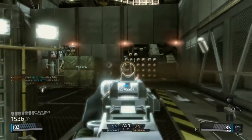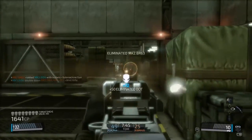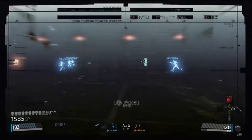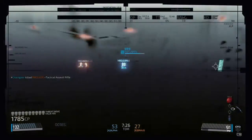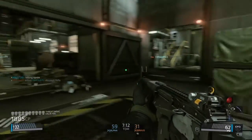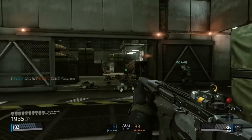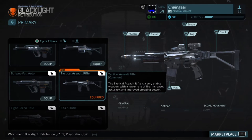You guys saw the stats and the differences between the assault rifle and the heavy assault rifle — feel free to go back and pause the screen if you want to do a little bit of math yourself. I think this is a good enough time to make a recommendation. If you're new to this game, there's really no reason to leave the average assault rifle. The first weapon in the game is fantastic — a lot of people say it's the best weapon in the game. It's extremely balanced, very manageable recoil and spread, and takes four shots to kill anyone. The tactical assault rifle, by contrast, can really only change in a couple of different ways.